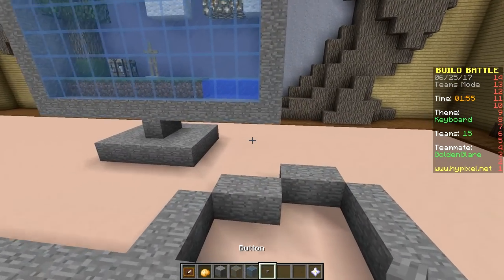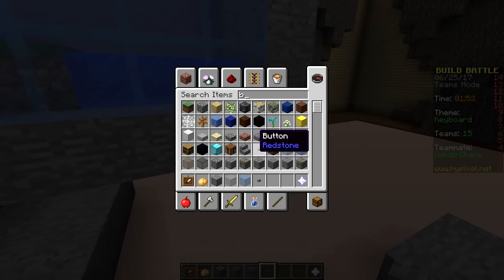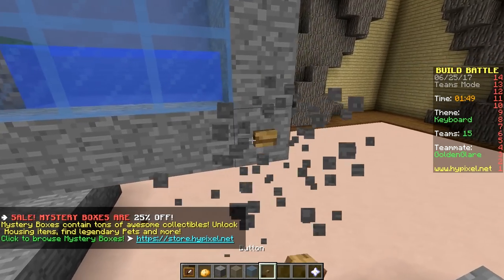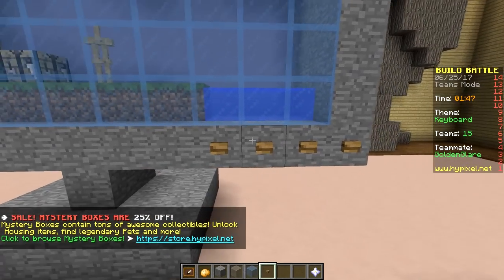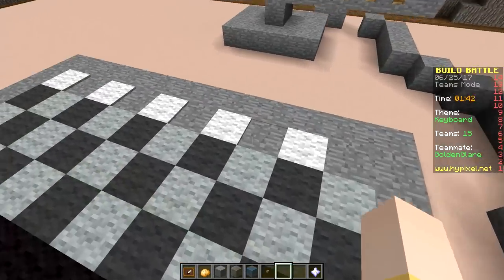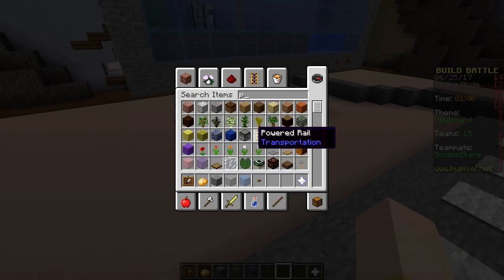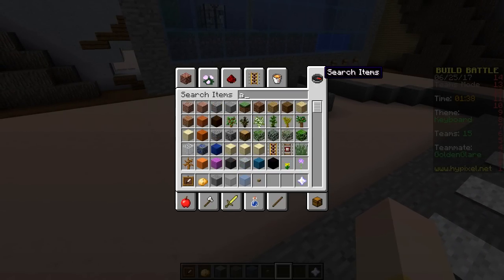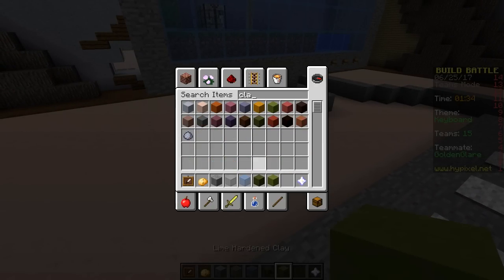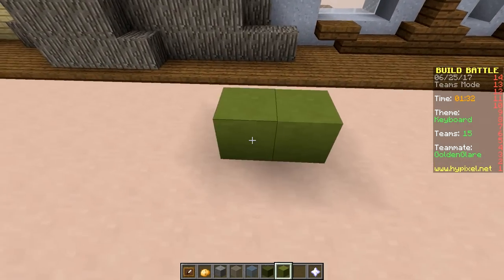Our mouse is looking super cool, but why isn't it attached to the computer? Oh, that's what we're missing — we are missing the computer itself. So let's go for a green computer.